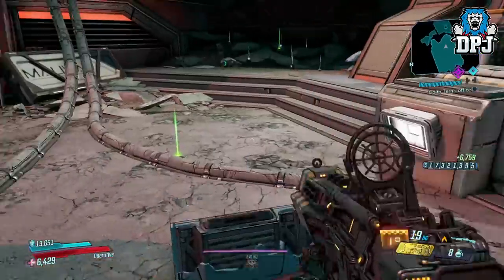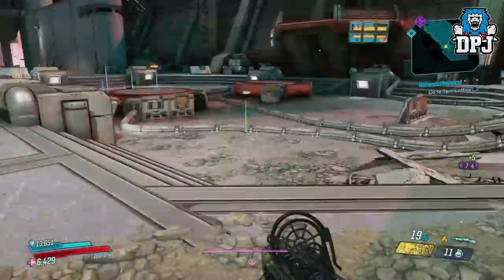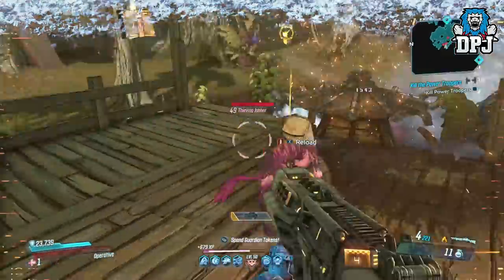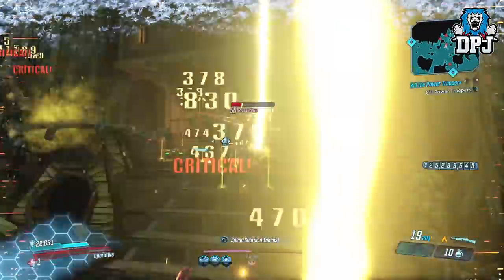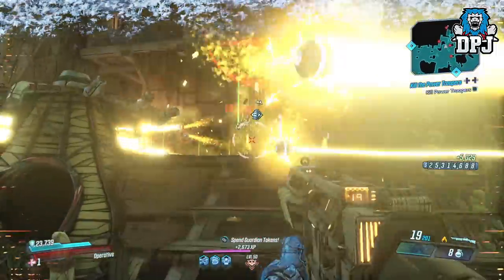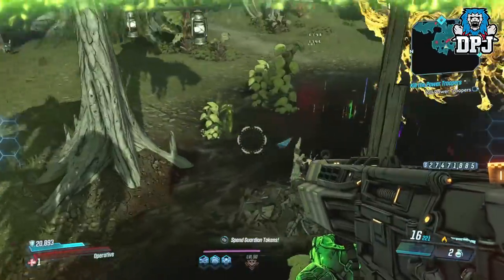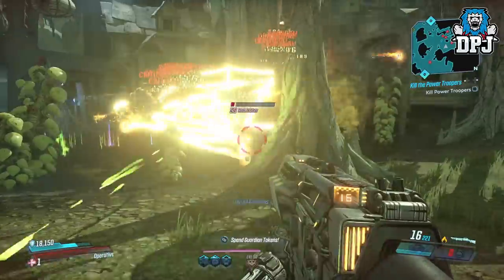Then there are the Hex variants, which I also love using. Not as pretty as the Firestorms and don't look as cool, but the damage these things do is absolutely nuts. Plus, unlike the Firestorm, you get different elementals on the Hex, meaning you can have one of each if you're lucky. The Hex is just utterly crazy — I'd probably say it's actually better for more scenarios Borderlands 3 offers right now than any Firestorm. But again, the Firestorm just looks super cool. These two variants are definitely the most popular and the best in many opinions.